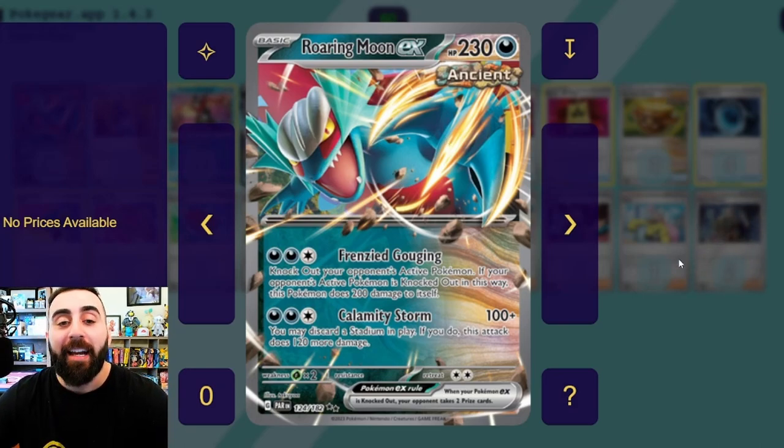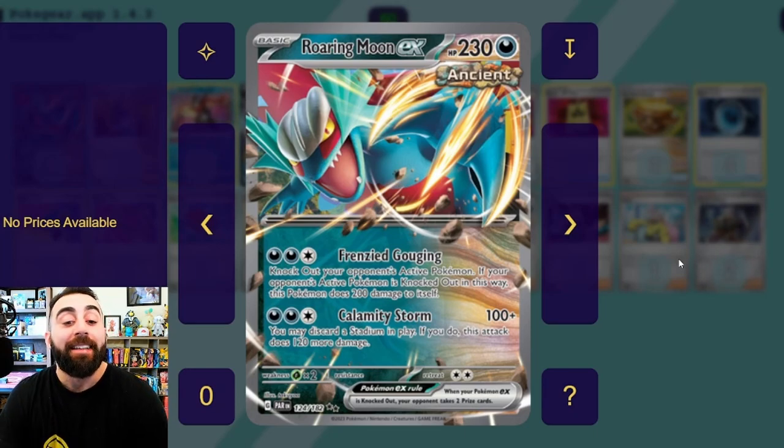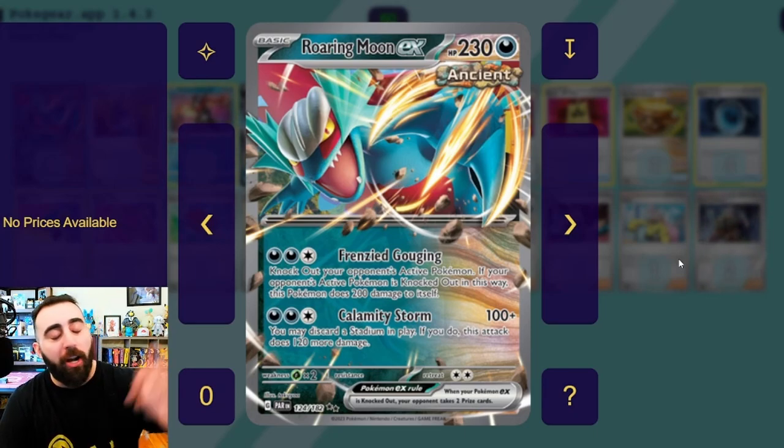We've got this Roaring Moon EX — it is a basic EX Pokémon, 230 health, two retreat cost, weak to Grass — not that big of a deal, really. We have an interesting attack: Frenzied Gouging for two Dark and a colorless — knock out your opponent's active Pokémon, done, just gone, obliterated.